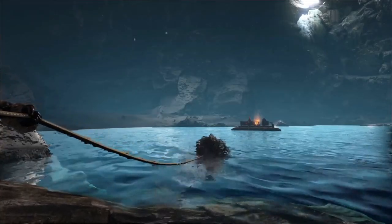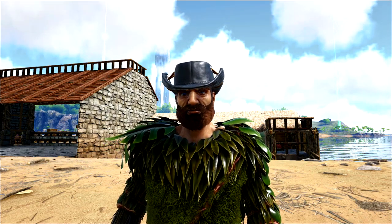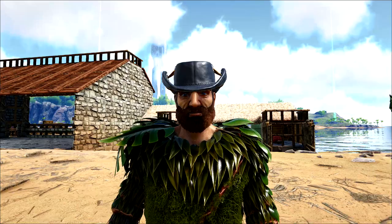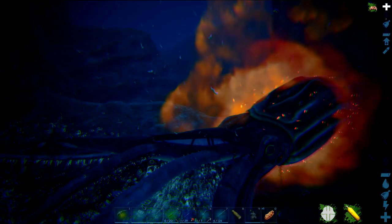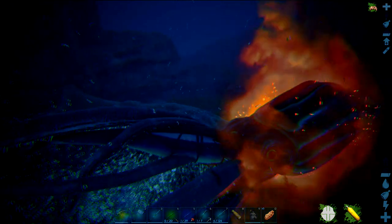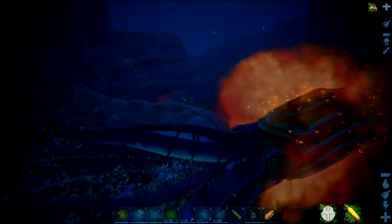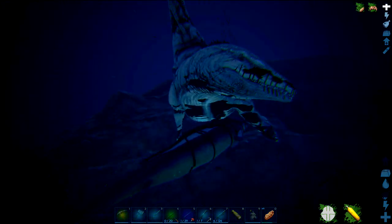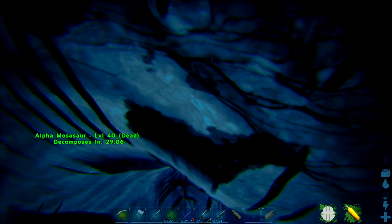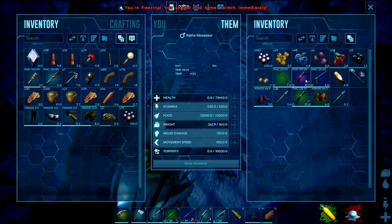Although you can craft the fishing rod quite early on, in order to find a better quality fishing rod you will need to hunt the ocean for the alphas. The alpha Tusoteuthis can drop them fairly often and occasionally the alpha Mosasaurus can as well. So if you want a better quality fishing rod you're really going to need to be hunting the ocean for the alpha dinosaurs.